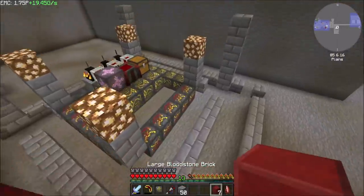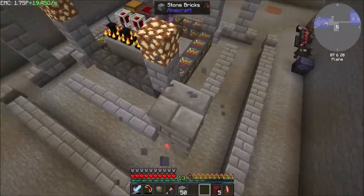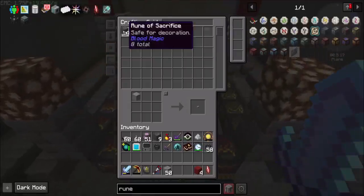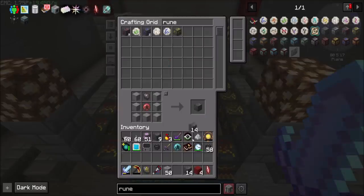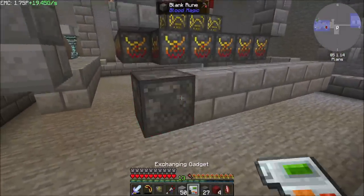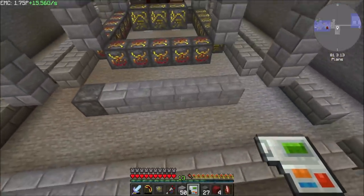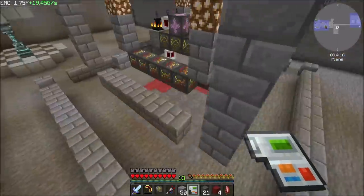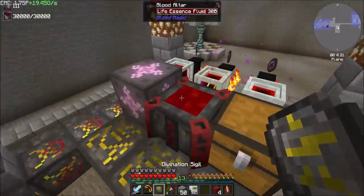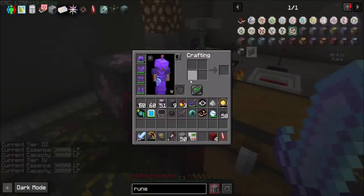And then you guys go up here. We should be able to get runes times seven on there - 28 blank runes. There we go. And then a quickie exchange gadget ready to go. And we should now have a tier four altar. Boom - tier four! Now I can make the runes that I need to make the next tier of stuff.